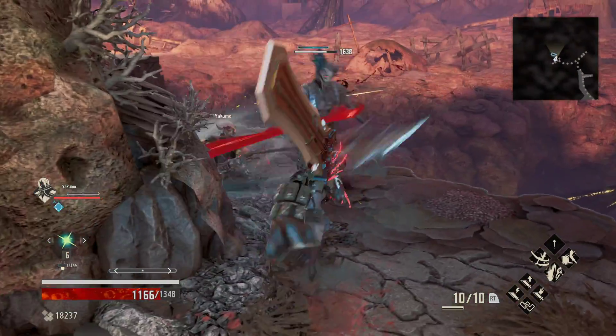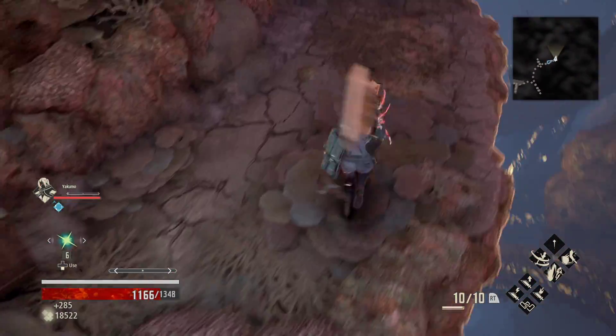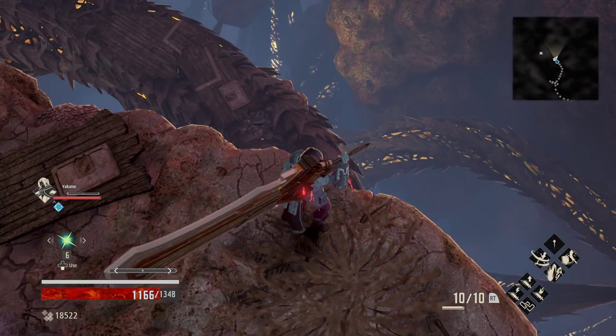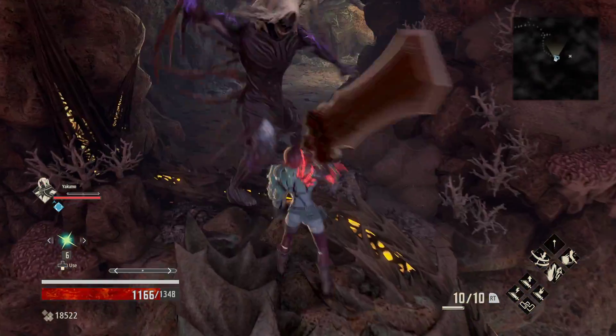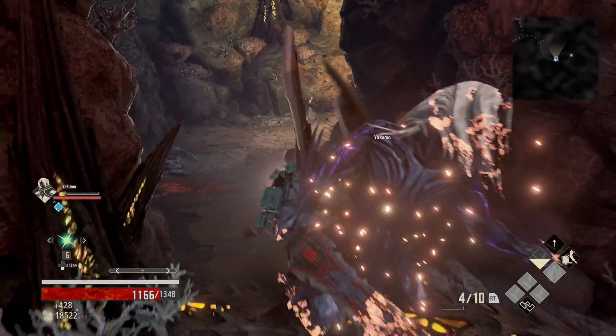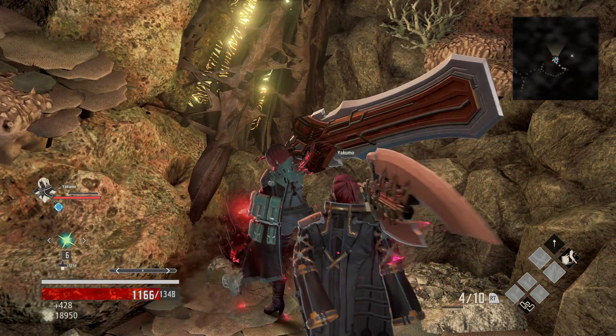We have one near the boxes — there he is. And then after the boxes, we're going to drop down. You can kind of see where we're going right here. Just drop, and an enemy is right behind us. And we'll get that first rotten missile, which just makes navigation in this area that much easier.